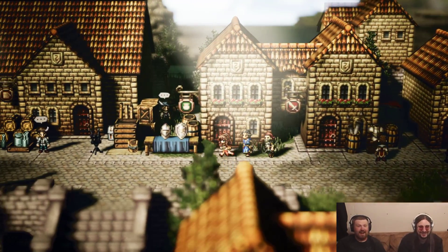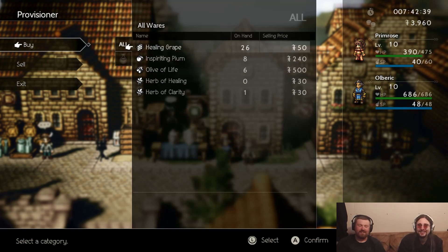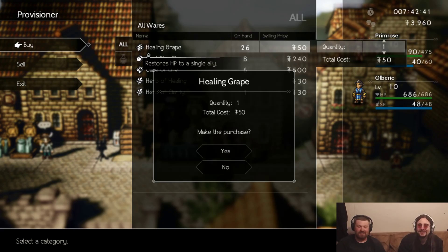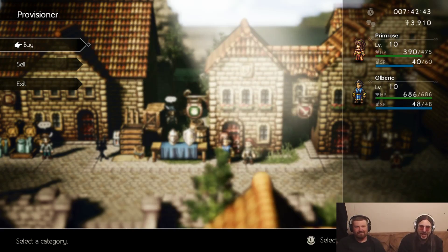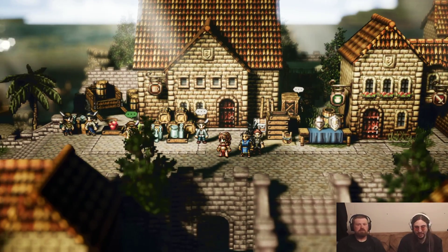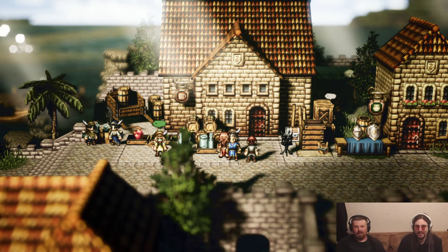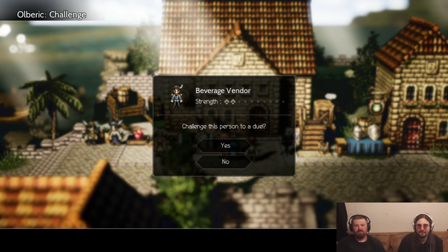I think Dennis started it in D&D — he didn't start it, but he got it from somewhere, and now that's just what we say. It's getting more outlandish the more we say it. Big. Dick. Damage. And now you're Admiral Ackbar talking about big dick damage. That's a trap. Big dick damage. Beverage vendor.